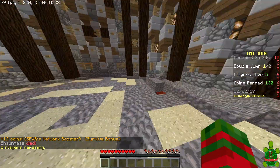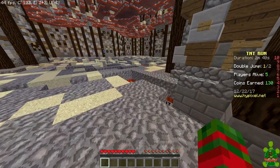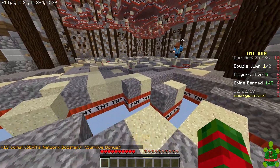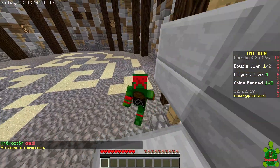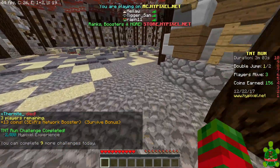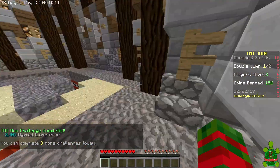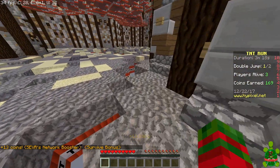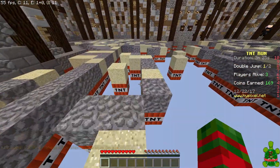Sometimes the double jump doesn't work instantly so you have to be quick. It's only saved me like once. Five left, come on! They're all starting to drop down here. Actually a good tactic might be to play in third person mode, but then I can't really parkour. Three left — there's one there, the other must be above us. This game is all about patience, endurance, and skill. You will become a crowned TNT runner.